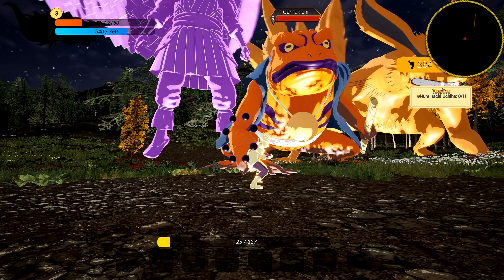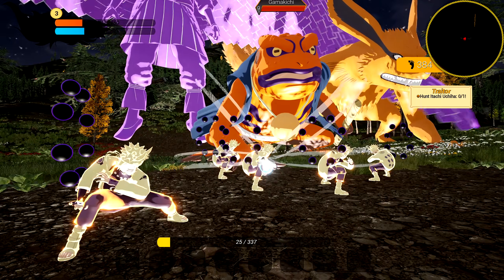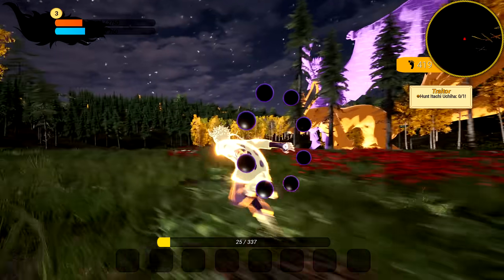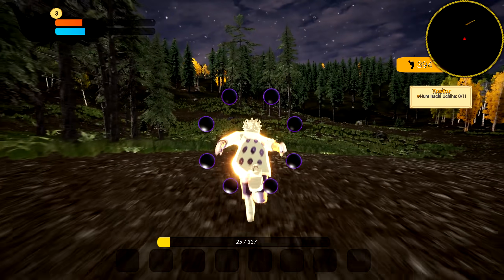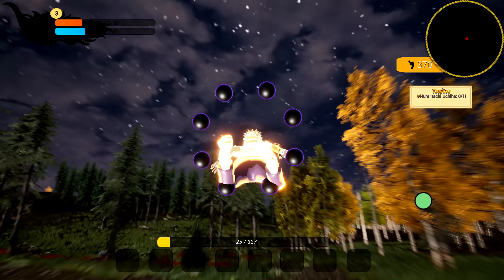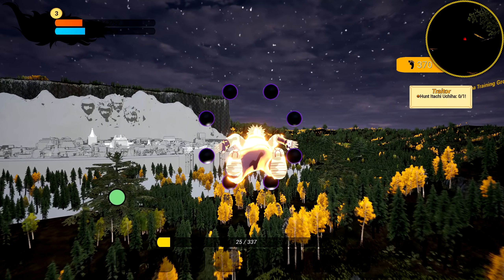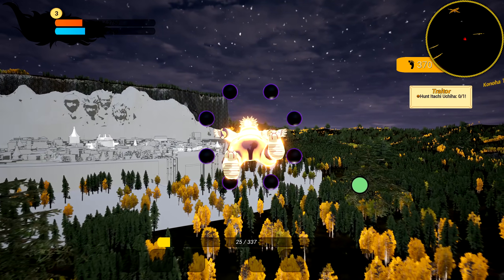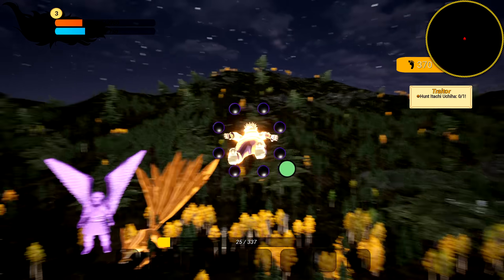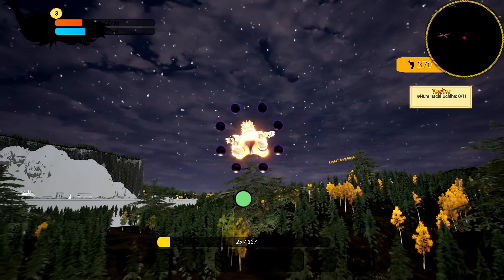With my multi-shadow clone jutsus - you can't beat this! This is basically it for the demo. I have his Discord link down below in the description. This is pretty awesome for the very first demo build - you can actually do quite a lot. We have a tutorial, like six or seven different jutsus, all the Rasengans, multi-shadow clones, we can fly - true god over here. We can even take control of Kurama. We can't take control of Susanoo just yet, but still very cool.